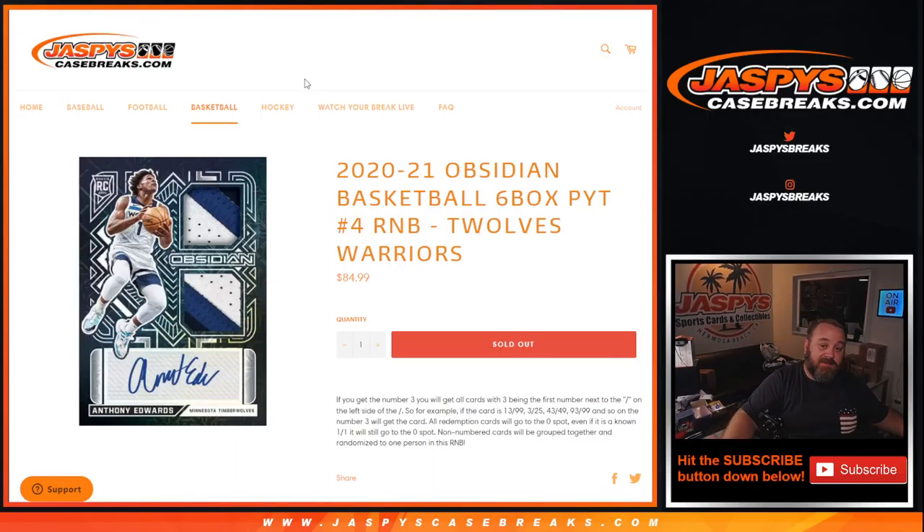Hi everyone, Sean with JaspiesCaseBreaks.com here doing a random number block randomizer for the Timberwolves and the Warriors in the 2020-2021 Obsidian Basketball 6 box pick a team, random number block number 4, for the Timberwolves and the Warriors.